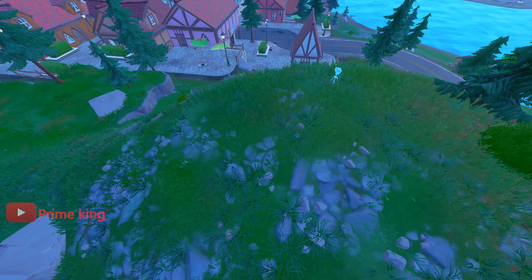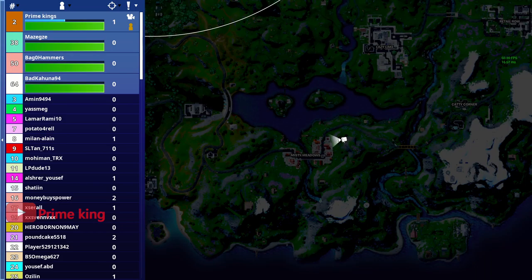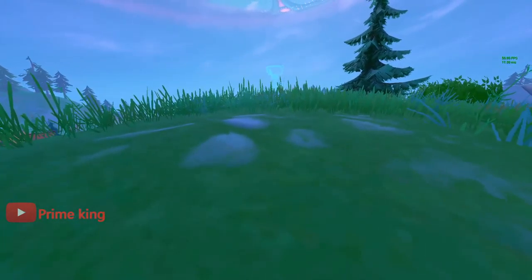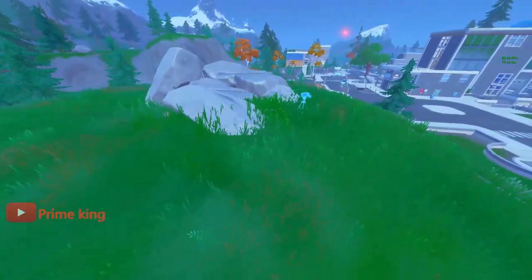First, come to Misty Meadow and on the northeast side, right here on top of this hill, you're going to find your first camera location. After that, head over to Lazy Lake — the second location is located right near Lazy Lake.